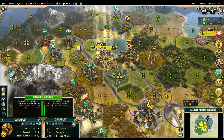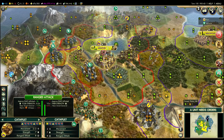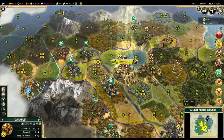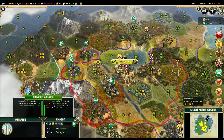This catapult shouldn't be able to attack that catapult yet, but that means that catapult can't attack the city yet either. Catapults aren't actually that great at this stage in the game — they'd be better if I upgraded them to trebuchets. I think I can ignore that catapult for now and focus on weakening these guys.